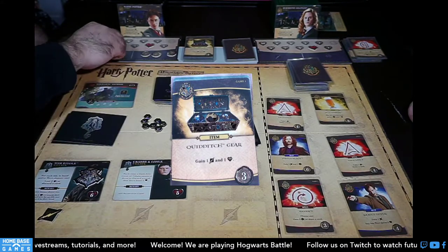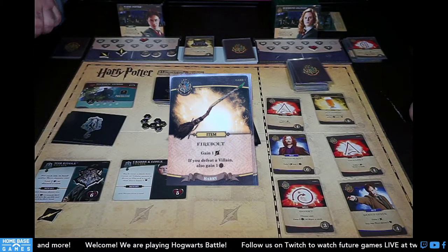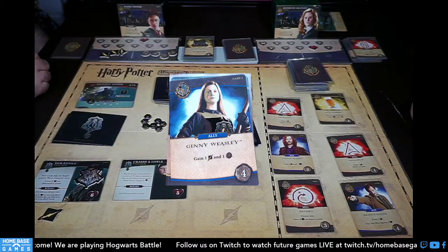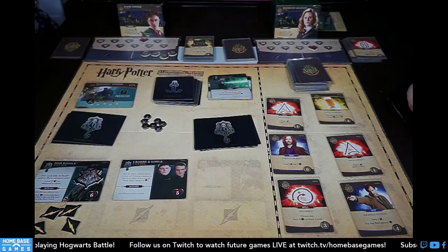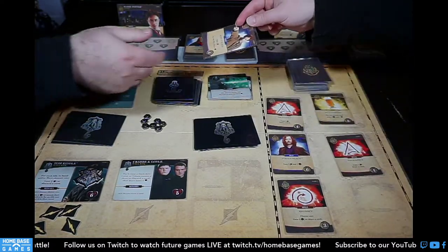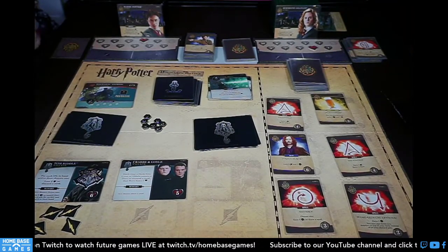Four galleons, buying Crystal Ball and Wingardium Leviosa. I'm done. Dark arts: Flippendo — active hero loses one health and discards a card. That stings after Quirrell already damaged me. Petrificus Totalus check: it lasts until the start of your next turn, so it's off now. Tom Riddle's ability is back — it's for allies in hand, which I don't have right now.